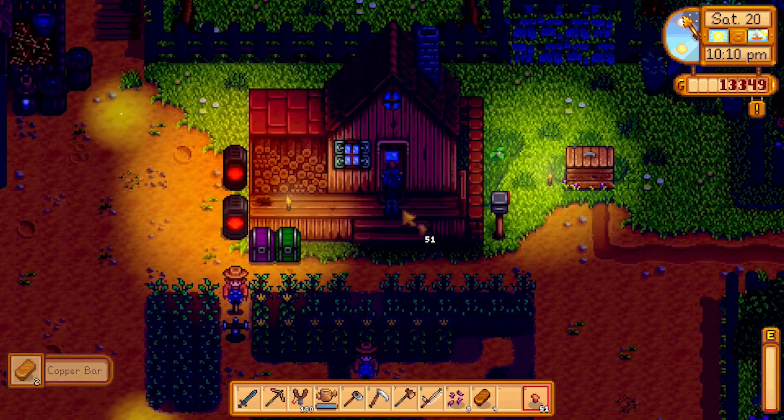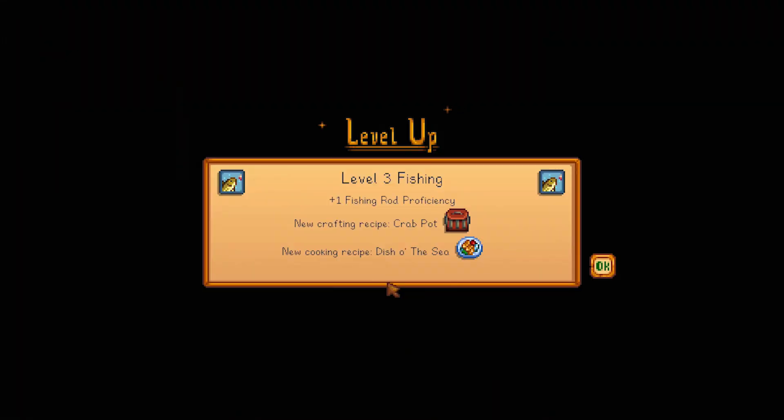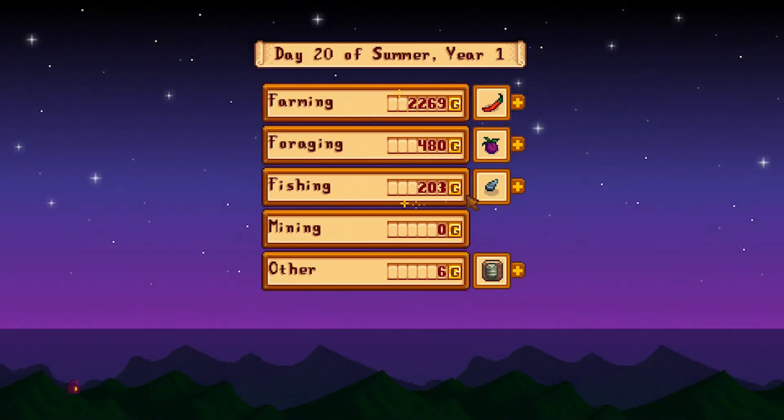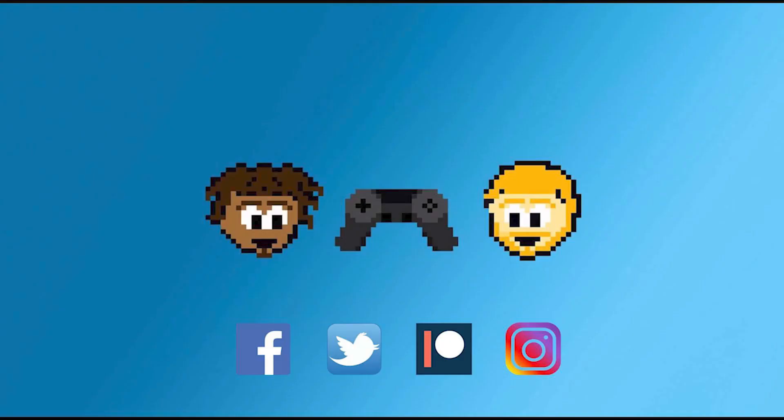It's time to head to bed - we'll collect those copper bars in the morning. Fishing leveled up! Plus one fishing rod proficiency. We can make crab pots now - we might make a whole bunch of those. We can also make dish of the sea. Good amount of money - a little over $3,000. It's just nice to have that daily income. Thank you so much for watching everybody - we'll see you next time here on Stardew Valley. Looking forward to having more animals, a barn, more things that produce for us. Bye!